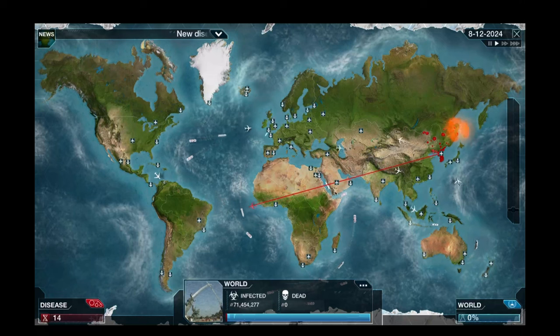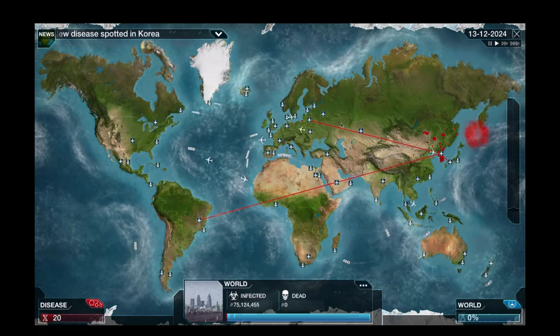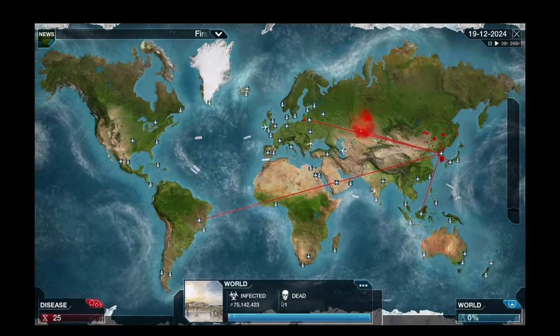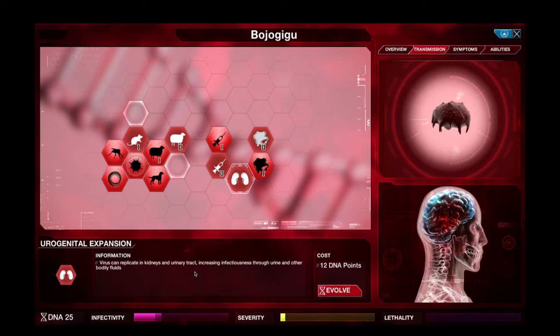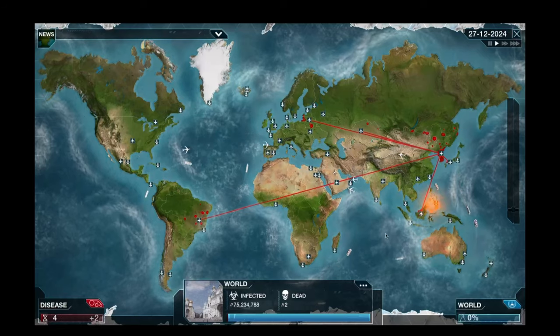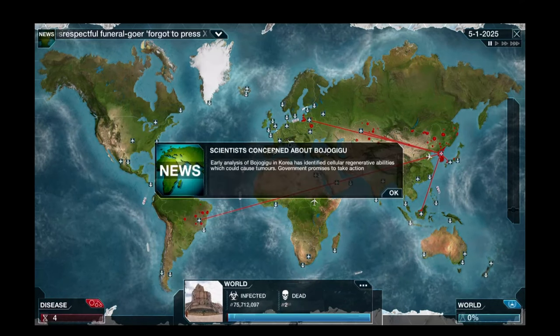We've hopped on a flight and we are off to Brazil. We are really starting to spread now. Our first death has actually happened in Korea - it's just the one death, so the guy probably died in like a car crash or something and we just blamed it on the virus. Love a bit of fear mongering. We're going to pass through urine and other bodily fluids, and we're also going to evolve the saliva trait. South Korea has already shut down its borders, but it's a little bit too late for that now.